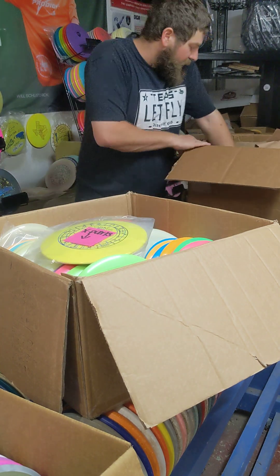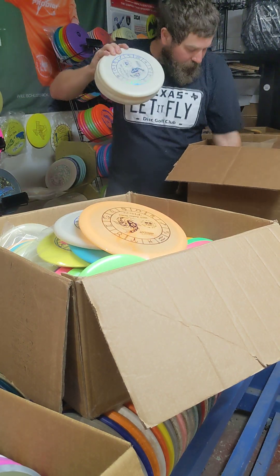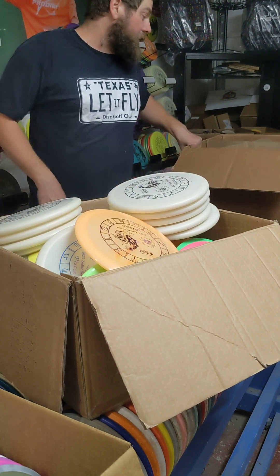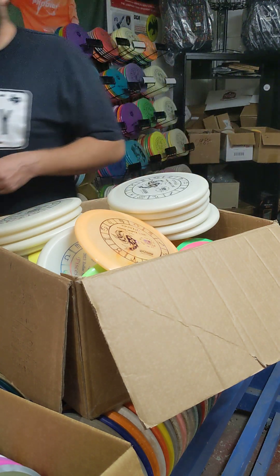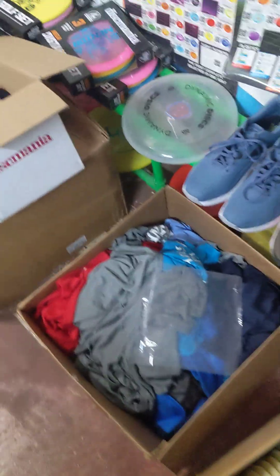Looks like there's a few X-Saps in here. A couple more Firebirds. Some more Piggies. They also sent us a bunch of minis for the players' packs, so everybody will get a mini also. Super awesome that Innova does that for us — just throws in stuff for ordering from them. Got a bunch of these mini Discraft discs too.